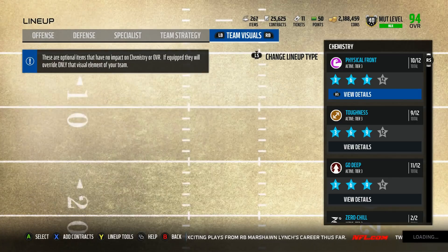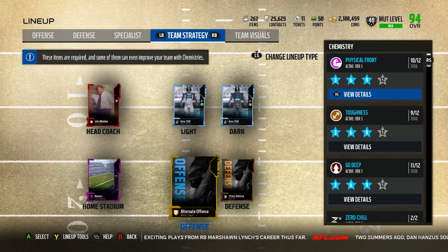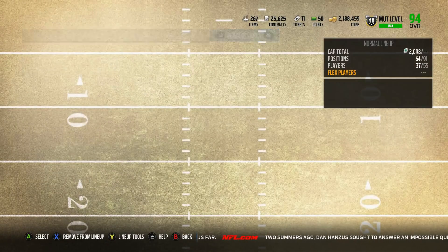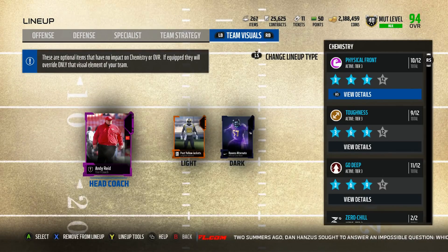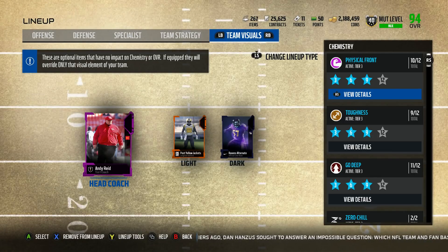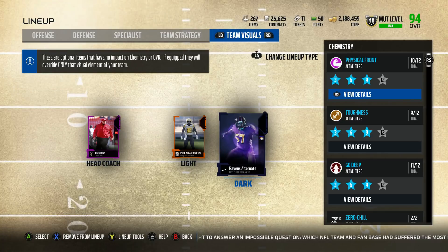Now if we go to Team Visuals, these are going to be the players you see in-game. For example, I can use John Madden as my boost to all my players, but if I don't want to have John Madden as my coach in the game, I can choose any other coach. Theoretically speaking, I can choose Andy Reid. If I want Andy Reid instead of John Madden, I can use him in-game. Now of course, his KC boost does not boost anything. Same thing with the Ravens Tier 3 training — I don't get any of those boosts, but they're still in the game.